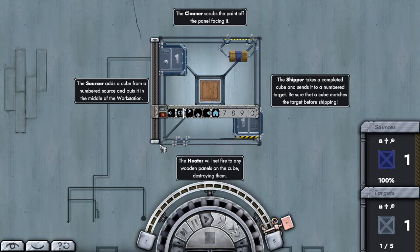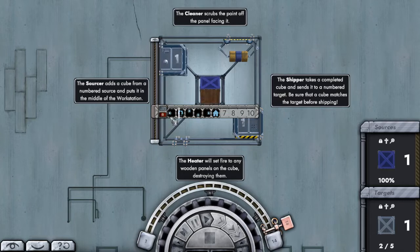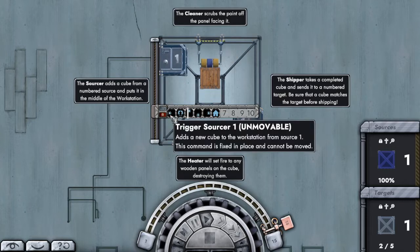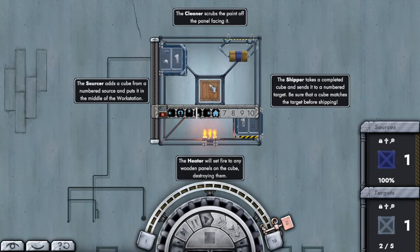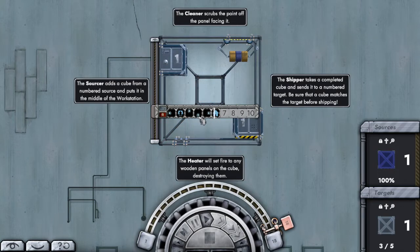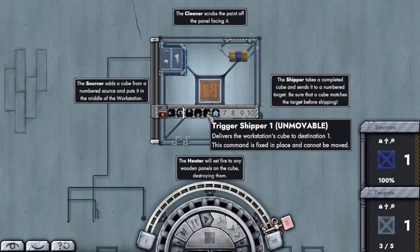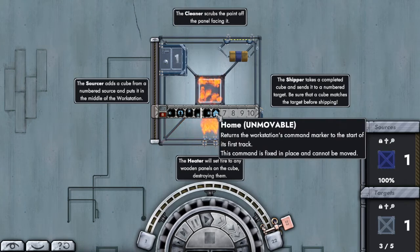So returning one up, that's the top. If I get it - trigger, turn it, so that's gonna go clean. Trigger clean, trigger heater, move it on. What's this? Deliver to the workstation.